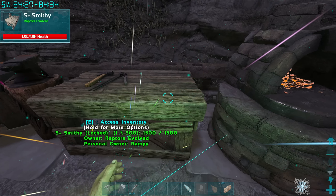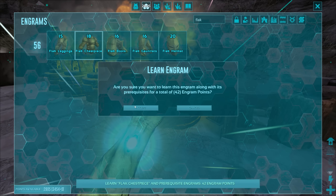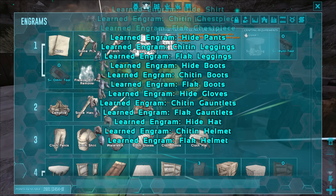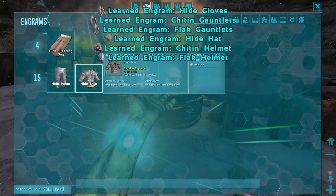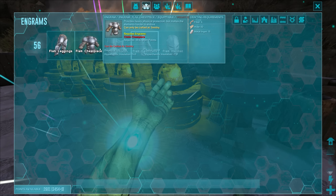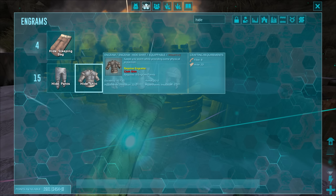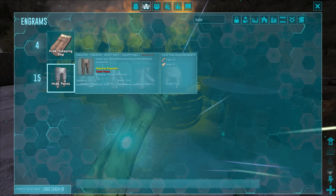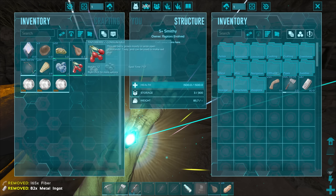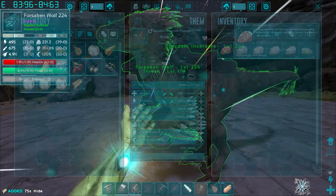I can't remember the insulation on flak compared to hide. Let's check: hide is minus five, flak is minus four on the helmet, minus seven on the legs, minus seven on the chest. If you get a full flak set it's actually better than hide. Let's make flak — let's treat ourselves! I'll need to get some hide from the raptors first, and then we'll make a full flak set.